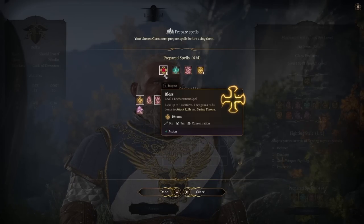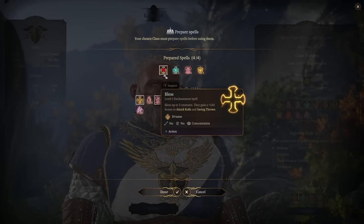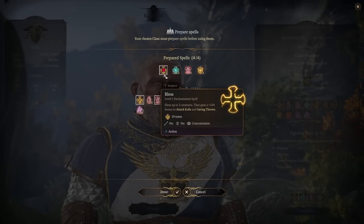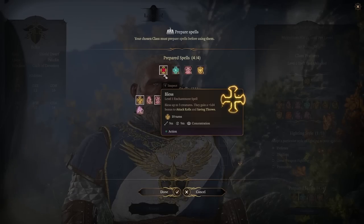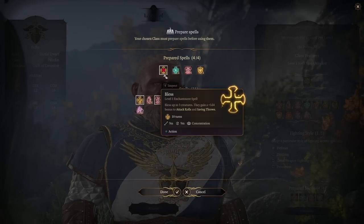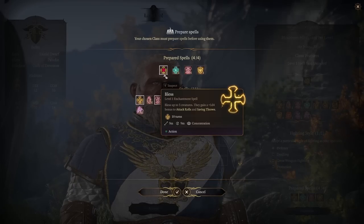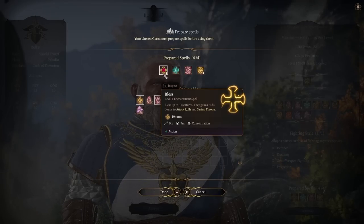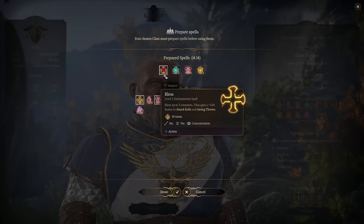Bless lasts nine turns, is concentration, takes your action, and has a huge area of effect. Pop it on your group right before an encounter if you see trouble ahead — it's fantastic for that. I'd always have at least one character with Bless, though it probably doesn't need to be your frontline. There is a problem with frontline concentration spells: when you take damage you have to make concentration saving throws. Fortunately, as a Paladin with around a 14 Constitution you'll have a pretty good throw, but it can feel like wasting slots when concentration is lost.